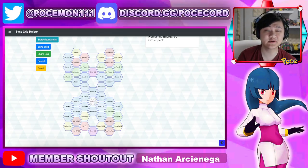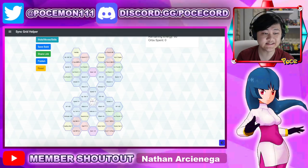Hey everyone, welcome back to another Poem Master video, and today we're going to go over the new Expanded Sync Grid units — the 3-star and 4-star that they did for Poem Master's Day, which by the time I post this video should have dropped in the game.